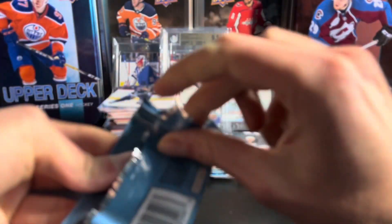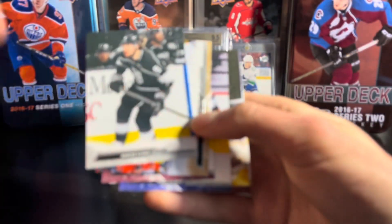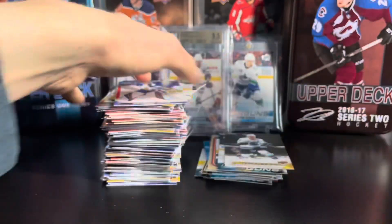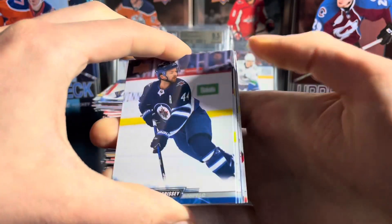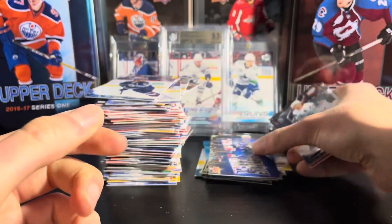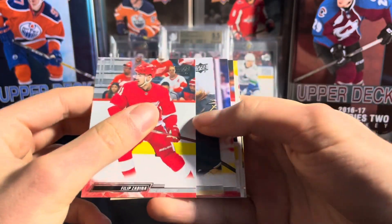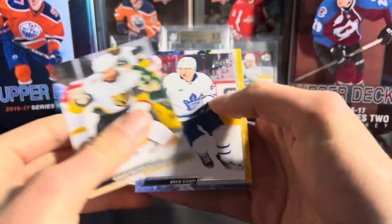Six packs left, looking for four canvas cards, and definitely hoping for a young gun canvas. The first canvas is going to be Jayden Schwartz on the Kraken — our first canvas card, saving them all to the end it seems. We're going to have another Welcome to, and this one's going to be New York Rangers — so we've got Rangers and Detroit in this box. We have another canvas here, just a regular canvas of Alexi Lafreniere signing a jersey — always nice pictures on the canvas.